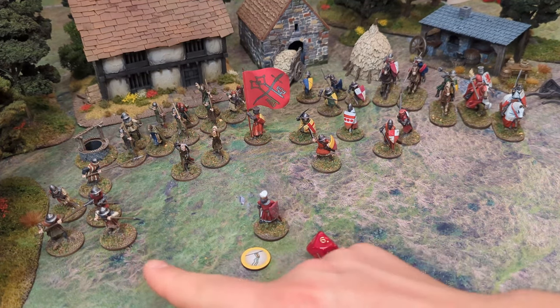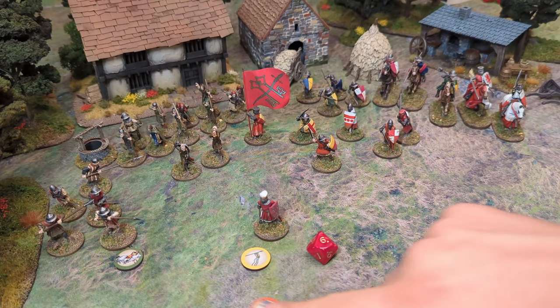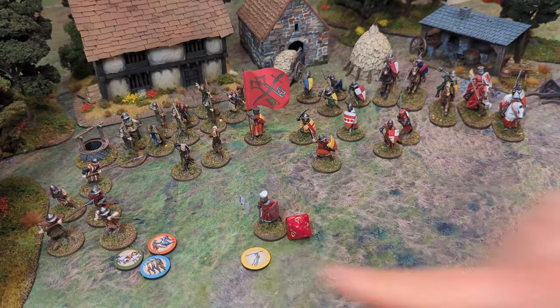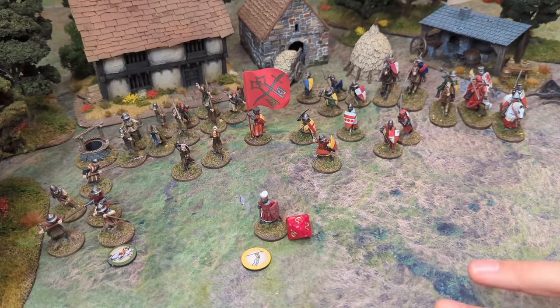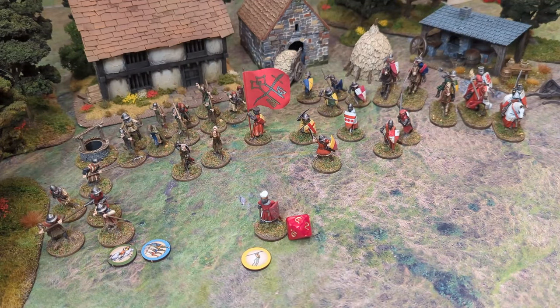When a commander commands a unit, they can either command them to move, command them to attack, command them to defend, or command them to rally — which is basically how you bring a group back from being broken. If a group has already activated this turn — say for example they'd already moved — and then the commander orders them to take a defense action, shields up, they would become weary and add a weary token as well.